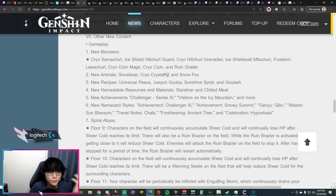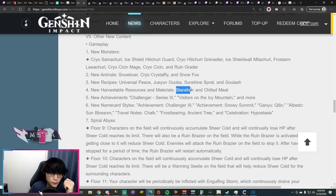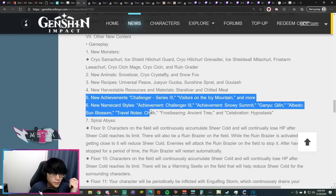There will also be cryo crystal flies that drop regular crystal cores, new recipes for a couple of different foods, a new mining node for star silver — a material for crafting the 4-star Dragonspine weapons — and lastly some new achievements and name cards.